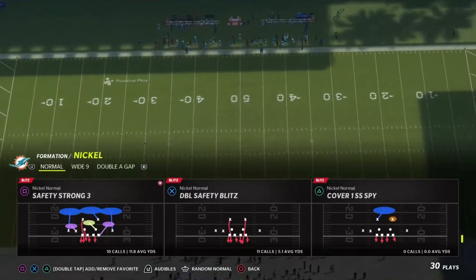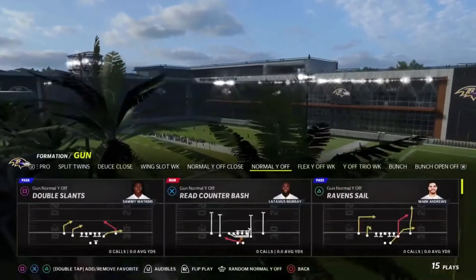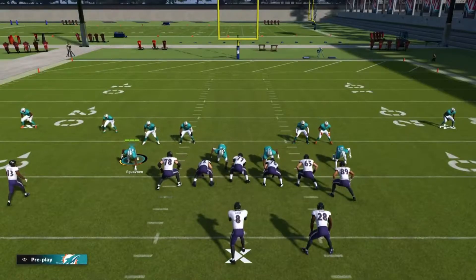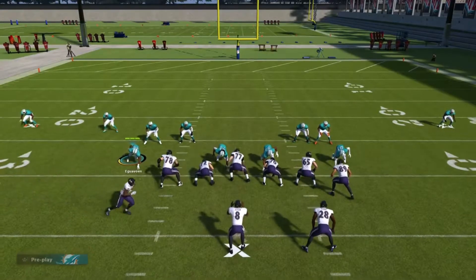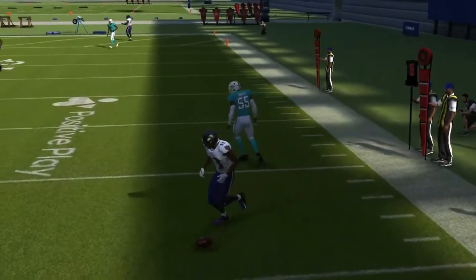This is a tip video about how to disguise your defense in a non-traditional way. I'm going to come out in a double safety blitz versus a two-by-two formation. What I'm trying to show is that you can show a blitz look and play different coverages out of it. I'll come out in a regular two-safety linebacker blitz, bringing everybody in the box, and it's going to be cover zero.